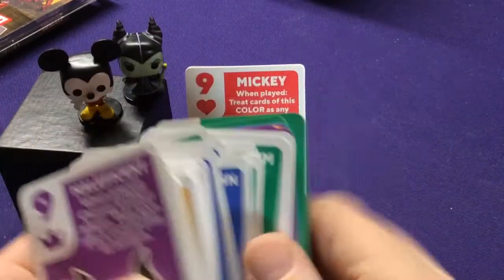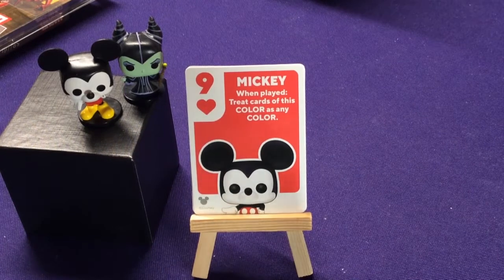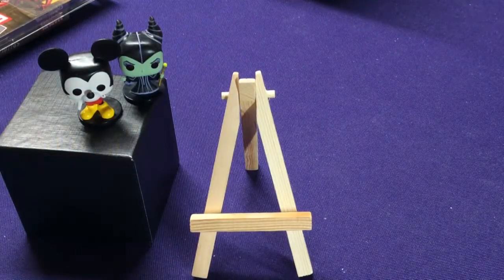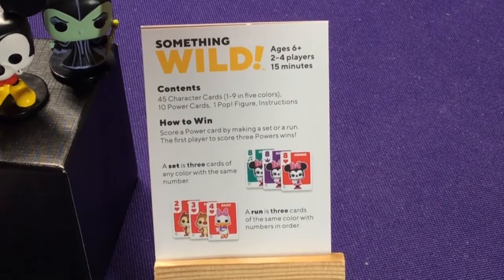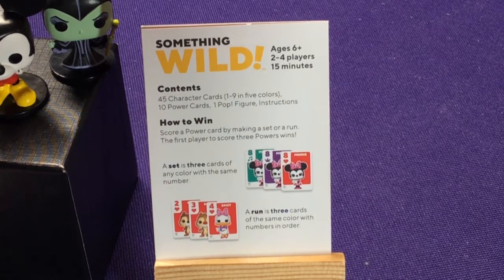Each different color has a different character. The only thing that's different between these two games are the card nines and what characters are pictured on them — otherwise, the colors, symbols, and all that are the exact same. So how exactly do you play the game? We have 45 character cards numbered one to nine in five colors, ten power cards, and one pop figure.